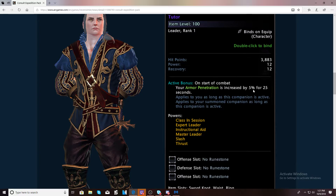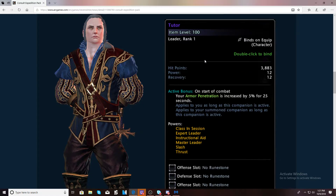These expedition packs normally are 10,000 zen, but are normally on sale at the beginning of each module for 7,500 zen — so you get 25% off. That said, 7,500 zen is still a lot, especially if you're just starting out.